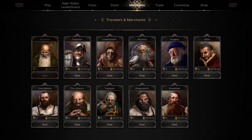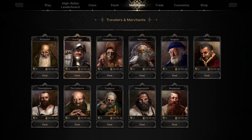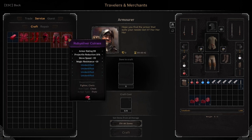Once you have the ruby silver ore, you come over to the alchemist. You click the service tab to convert it into powder, or you go to the armor service tab to convert into ingots. The powder is used for things like ranger clothes and wizard clothes — light armor — and the ingots are for heavy armor that fighters would use, like plate bodies.